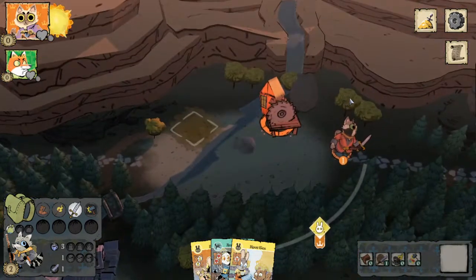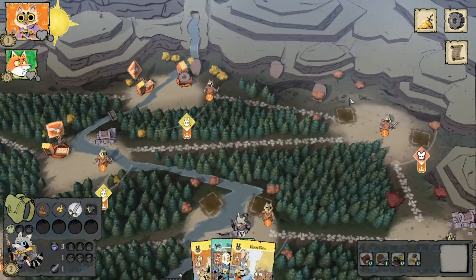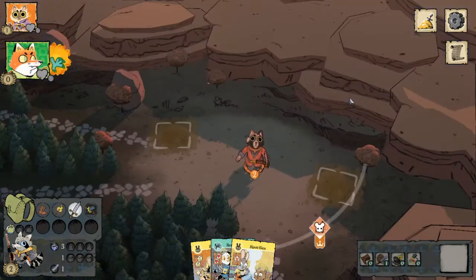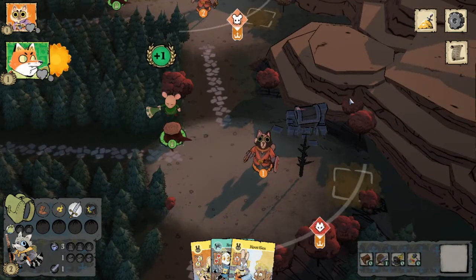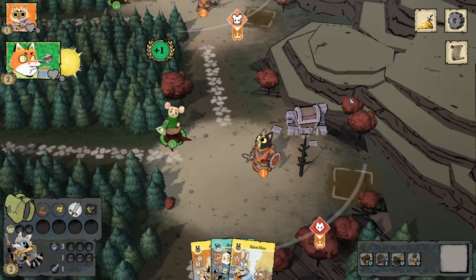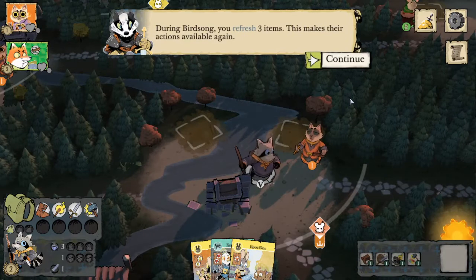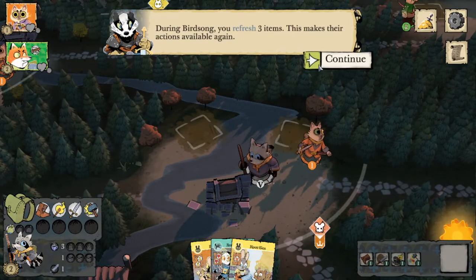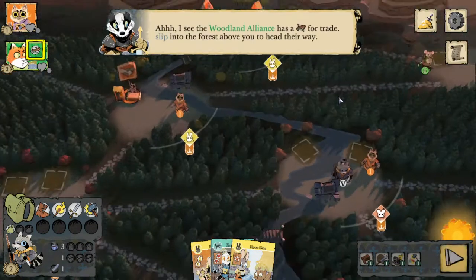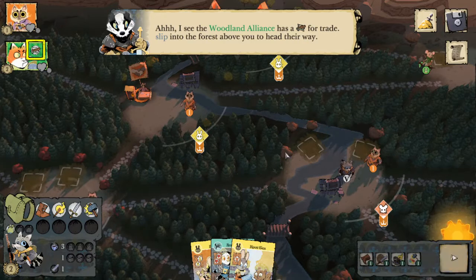Let's go ahead and see what the cats do on their turn. They use that wood to immediately build a recruiter in the top clearing, use the recruit action, and take a march. Now the alliance is going to spread some sympathy on their first turn and craft a crossbow. We're going to acquire that crossbow by interacting with the Woodland Alliance. We're going to refresh three items to use them again — the Woodland Alliance has a crossbow for trade. We can slip into the forest and then head their way, moving from the forest to any adjacent clearing.